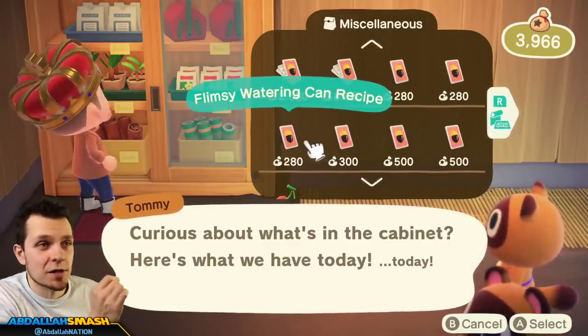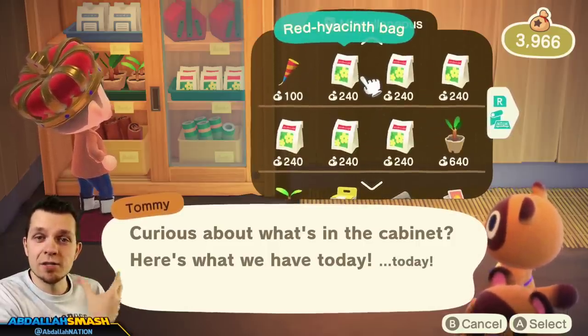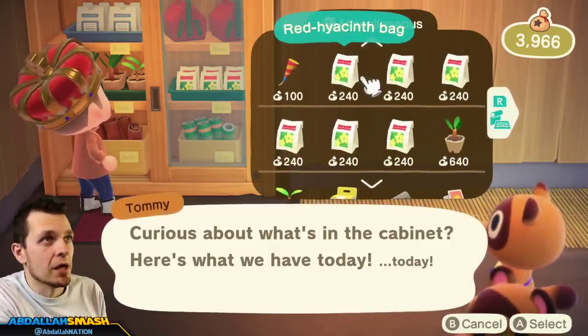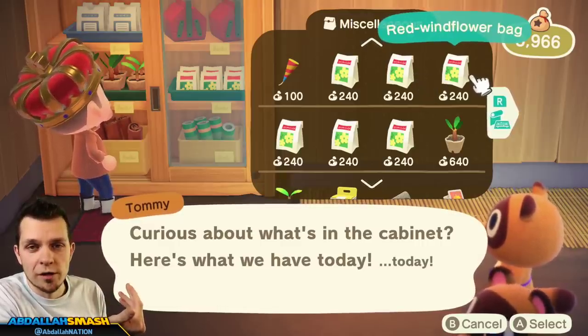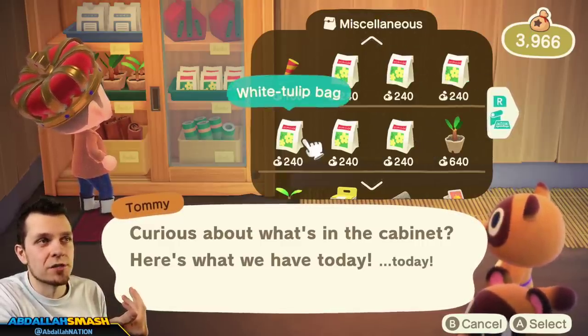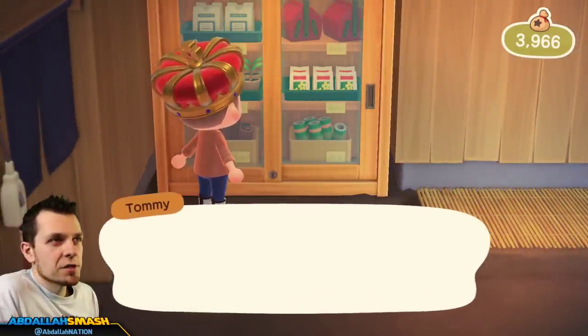You can absolutely get the recipe for the flimsy watering can. One of the other things you want to take a look at is the additional flowers that they sell for bells — you can get some hyacinths, some tulips, some windflowers — and of course it changes every single day, so definitely take a look at that. I've only seen those three flower types in the game.